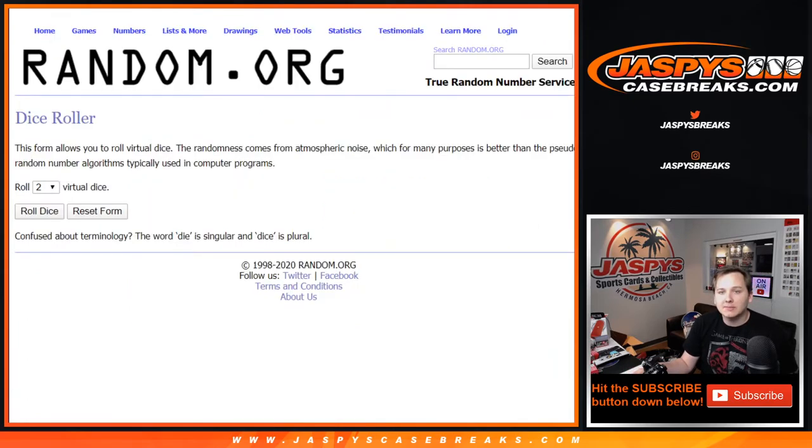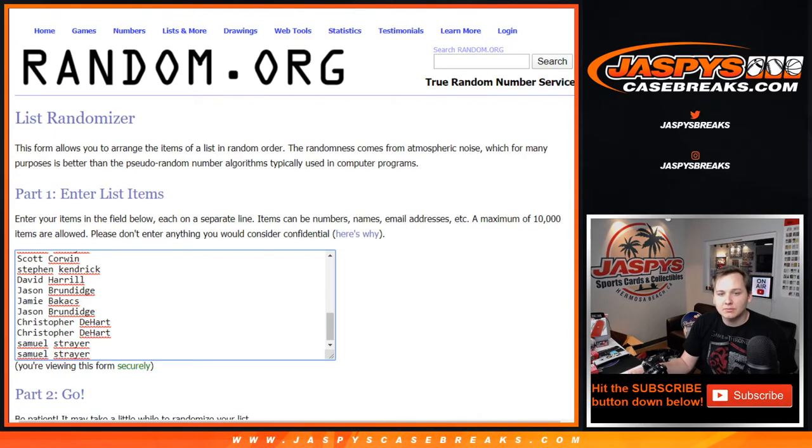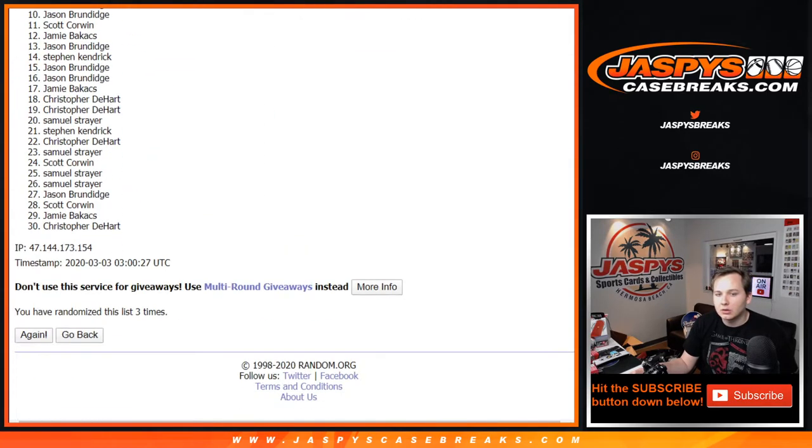Everyone gets 3 random teams in this one, so we're going to roll the dice and go 7 times. So there's 1, 2, 3, 4, 5, 6, and 7.